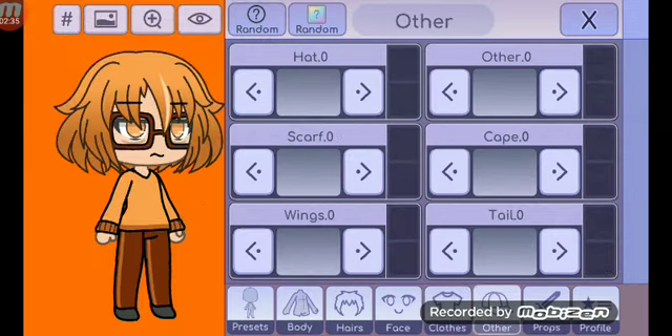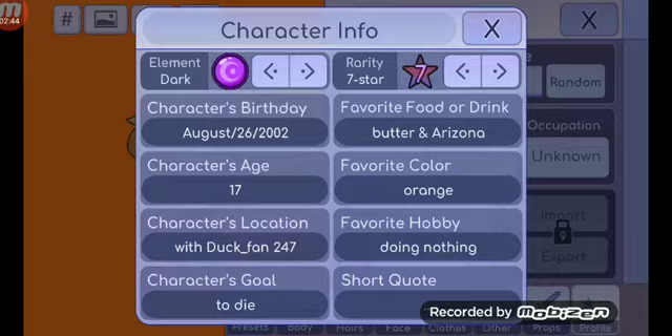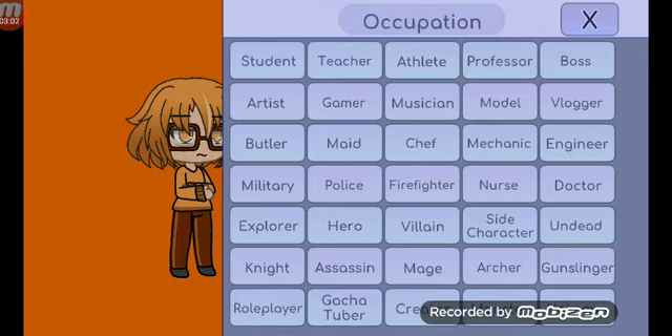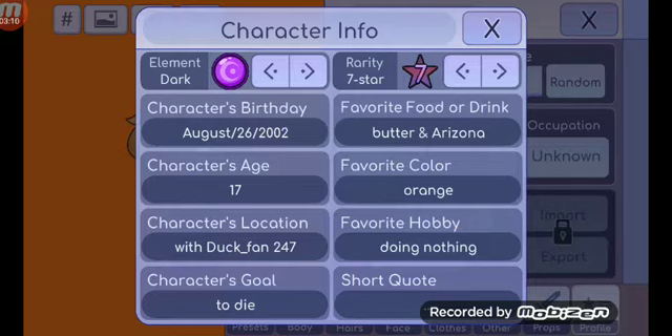You got the glasses correct. I'm pretty sure you got these correct. There's nothing else to do here. But here's her stats - her name is Owo. Her relationship is older sister, she is lazy, and her occupation is unknown - she doesn't have one in the Gacha Life world. Her character's birthday - yeah, you guys don't look at that. Her favorite food is butter and Arizona.